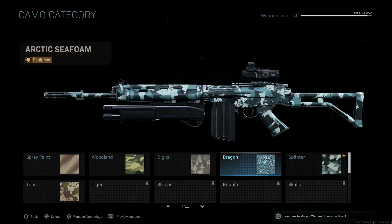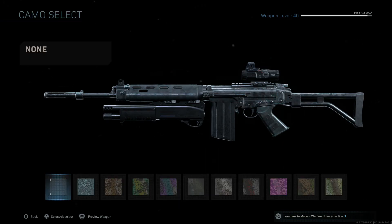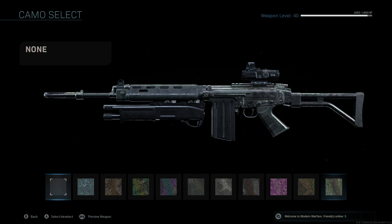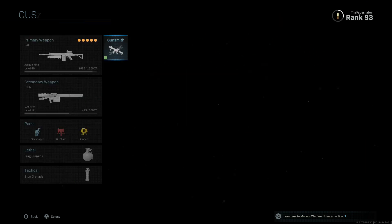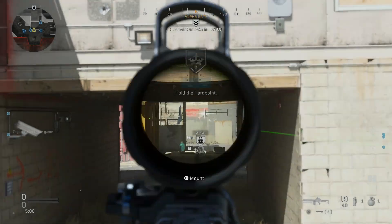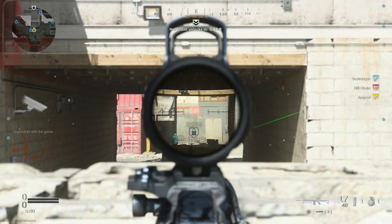The camo we're going for is the Dragon camo. This Dragon camo has 10 sub-variants that require 75 hip fire kills to unlock all of them. Although this may be easy with other assault rifles, it can be very difficult for the FAL because it's single fire, and for the Odin because it has a very slow rate of fire.